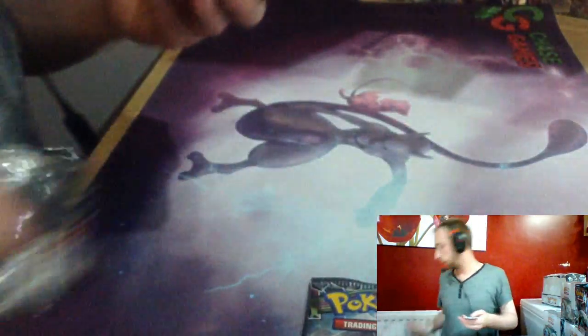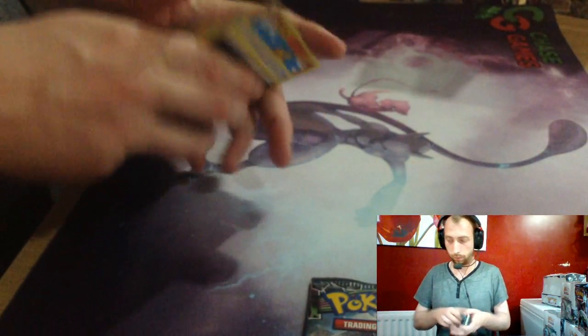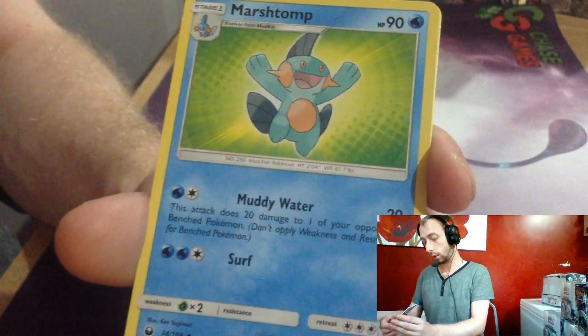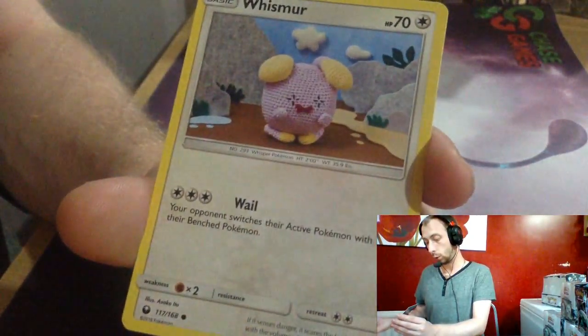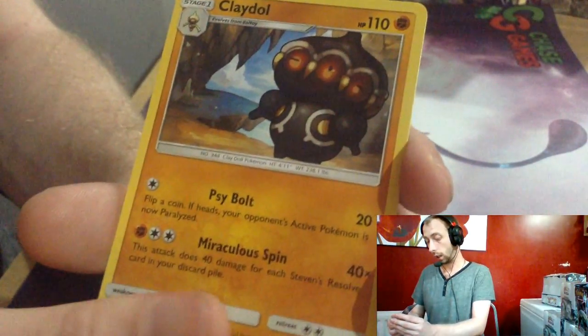We've hit the green card line now, I think. Dark Energy, Dark Energy, Scyther. Energy Recycler, Swampert, Stumps, Torchic, Shuppet, Mudkip, Whismur, Pupitar Reverse, Claydol.